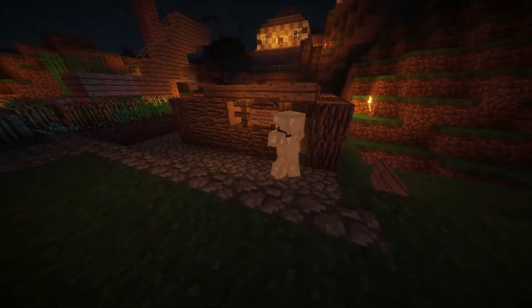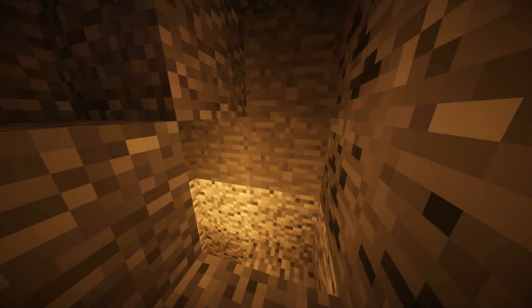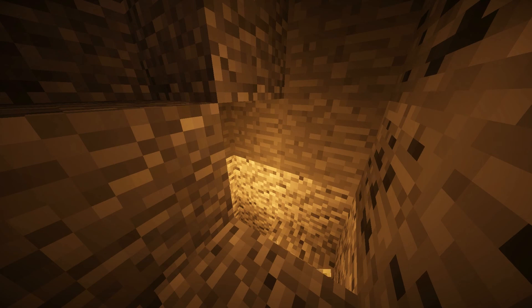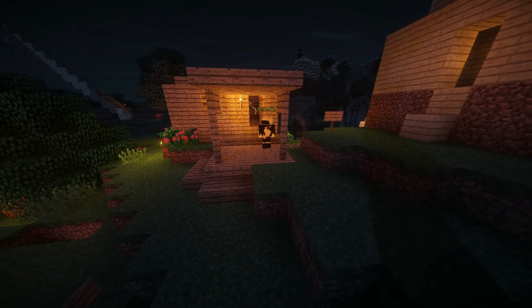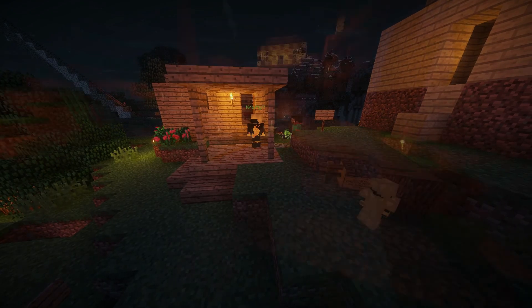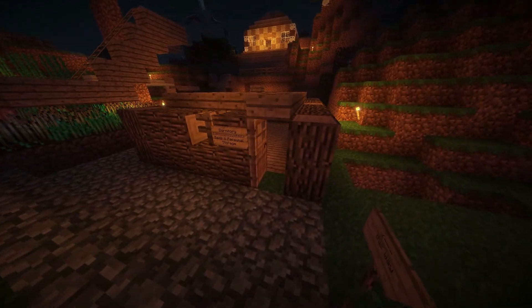The first thing you should do in your survival world is to build a shelter. If the sun is setting and you are pressed for time, a simple hole in the ground or a dirt mound can make a decent shelter. After the sun rises, gather some wood to make a proper house. If you can find some coal, make plenty of torches. Mobs won't spawn in well-lit areas.